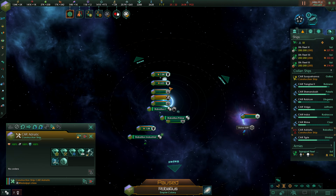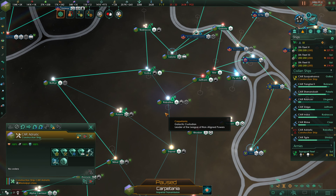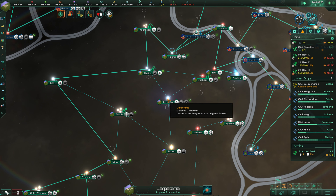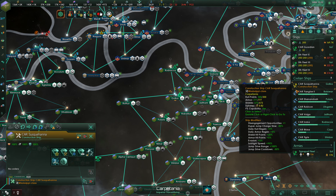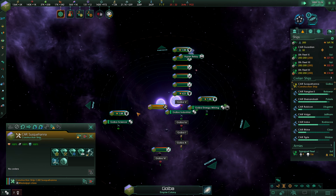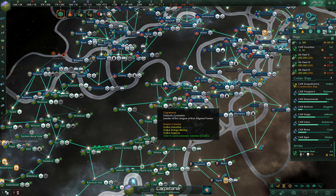The Adriatic is currently idle in Ribali. I'm going to disband the Adriatic — I feel like we're still a little overstressing our income of influence. So we're going to go down to just the one idle construction ship at this time. That's going to be the Susquehanna, and we're going to have like three month ticks until we have enough influence.